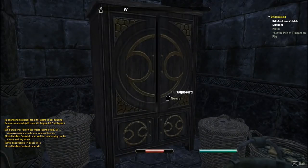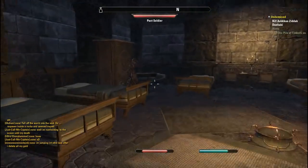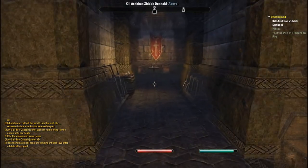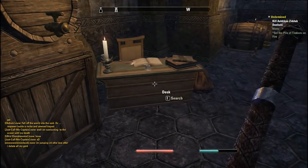These five storage units all share the same loot roll and you have a chance of getting any loot from one that you can get from the others. Please keep in mind that the skins for these storage units will change between factions — they will still have exactly the same names, they will just look slightly different. At the end of the day a cupboard is still a cupboard and you'll know exactly what you're looking for.